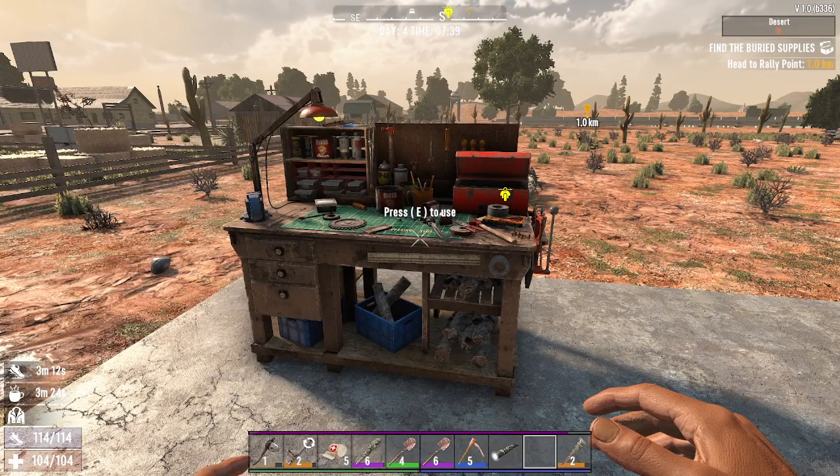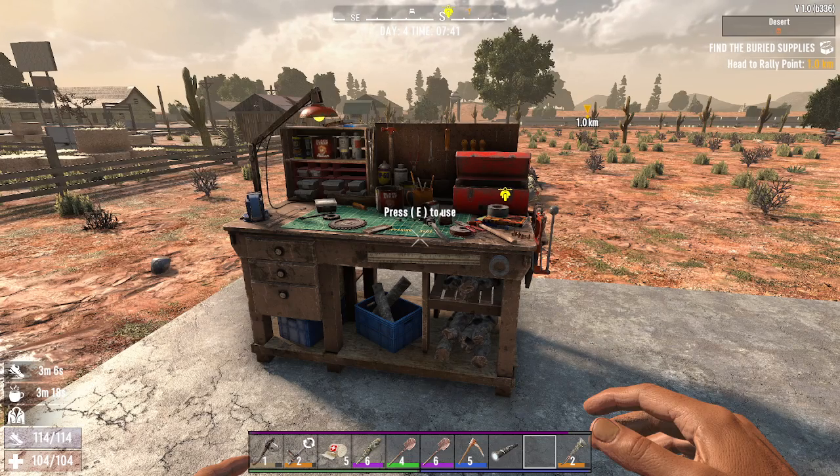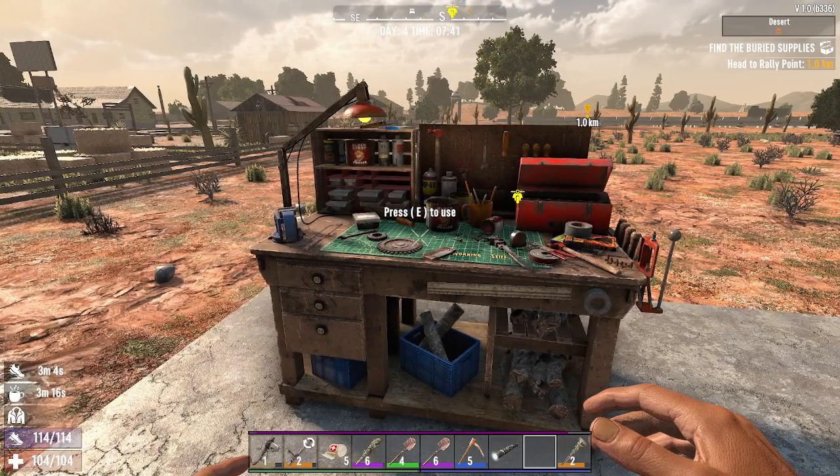Hello everyone. I just wanted to show you how you can make a chemistry station in 7 Days to Die. First, you're going to need to have a workstation, and if you're needing to build a chemistry station, you're going to have a workstation at this point.